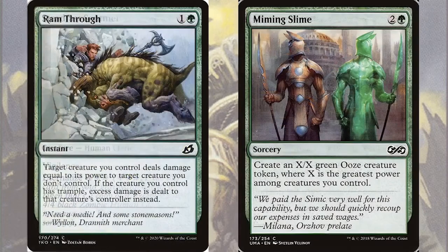All of these token creatures on the field will make our commander absolutely huge, and we're going to take advantage of that with fight cards such as Ram Through, an instant for one and a green that has: target creature you control deals damage equal to its power to target creature you don't control. And if the creature you control has Trample, excess damage is dealt to that creature's controller instead. So this will not only take out an opponent's creature, but in the right setup will also take out a hefty chunk of their life. In addition, we've got Miming Slime, a sorcery for two and a green that creates an XX green ooze creature token where X is the greatest power among creatures you control. So this will make a creature as huge as our commander — easily an 8/8 or larger for just three mana — and then we get to populate it.